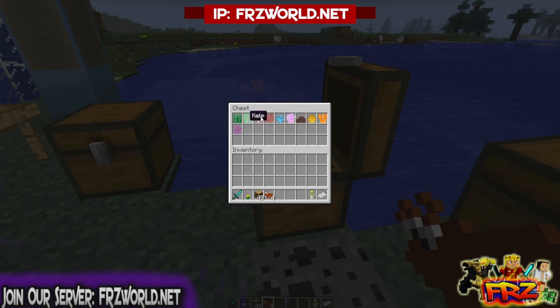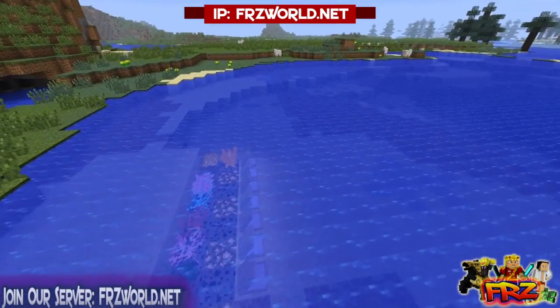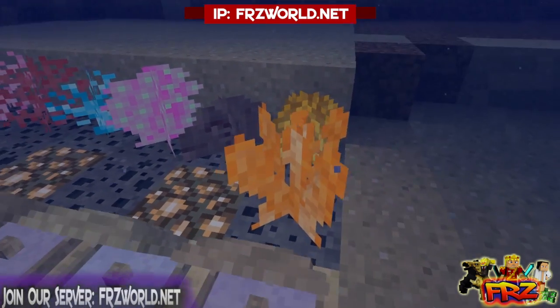We've got some new underwater coral stuff — you've got kelp, pink coral, red coral, blue coral, candy cane coral, cucumber coral, brain coral, orange coral, and purple coral. If I come down here — I put a little glowstone so you guys can see — we've got all of the corals right here. There's also a special coral rock that you have to have them placed on top of.